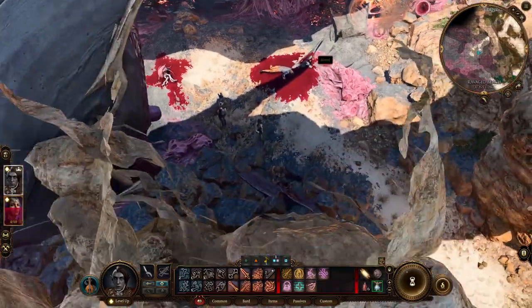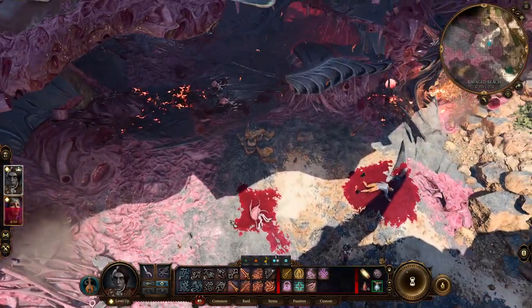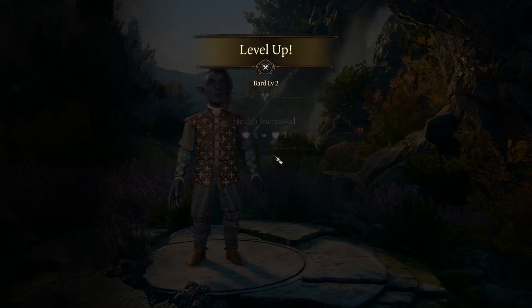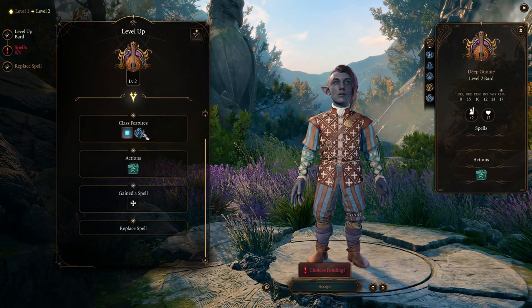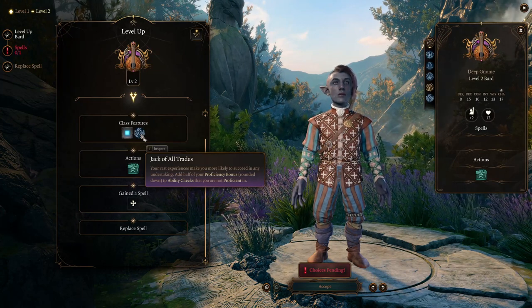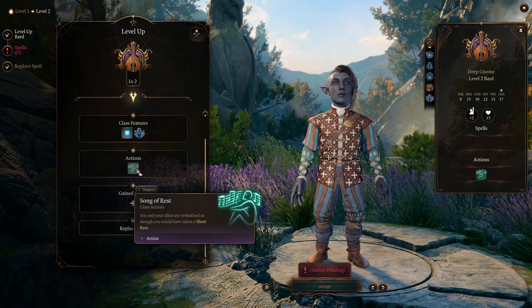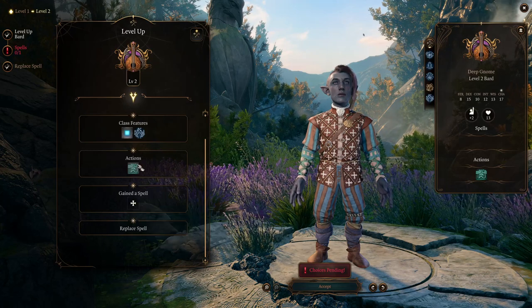Just muting my phone so people don't message me while I'm in the middle of recording — sometimes that's annoying. Level up — let's see what we can do here. Nice — huge amount of health, five extra health. So we get another spell slot. Jack of All Trades: add half your proficiency bonus to ability checks you're not proficient in — at this level it's plus one to everything. Song of Rest: you and your allies revitalized as though you'd taken a short rest. That's actually very nice — I forgot about that ability for bards.